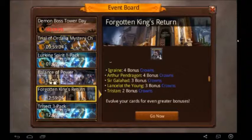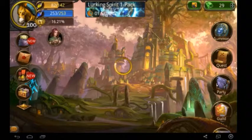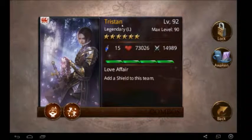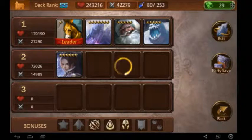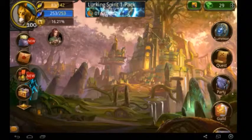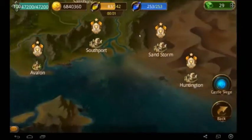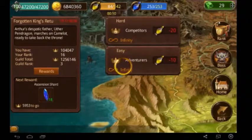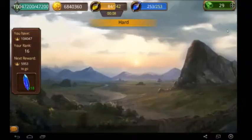Here you can see the bonus you get if you have a specific card. I have the Tristan card and it gives two bonus. I also have Tristan here and I got some bonus from him. I made him perfect because I want the most bonus. If we go in here, I try to find some crowns.